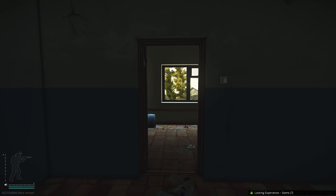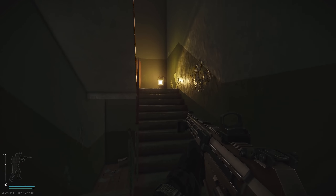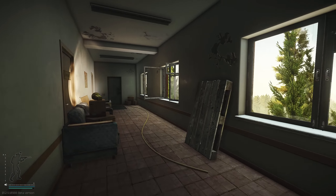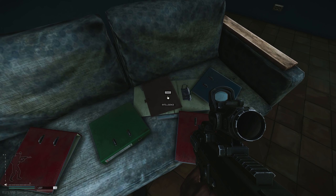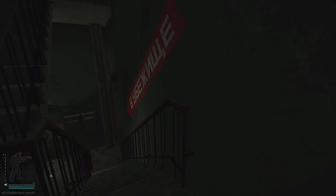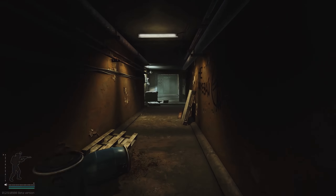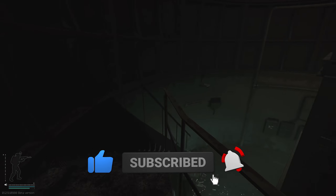Heading up towards the third floor, you do need to be careful running around the dome. When you're heading up towards the main dome area, there's going to be a little inconspicuous couch on the way out. On top of this couch is a chance on top of all these binders for an intel. We'll be heading underground — I'll be honest, I don't really go down here that much because of exit campers and the dark corners where the sneaky little rats like to wait. I will be working on an updated loot guide for reserve, so if you're interested, feel free to subscribe.